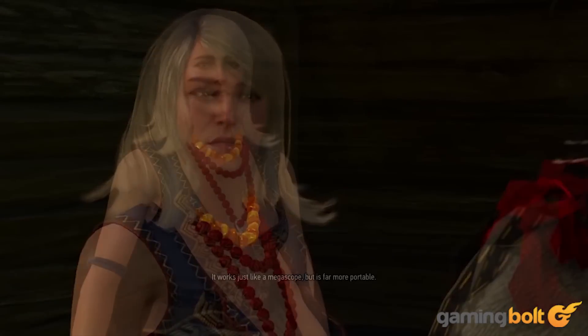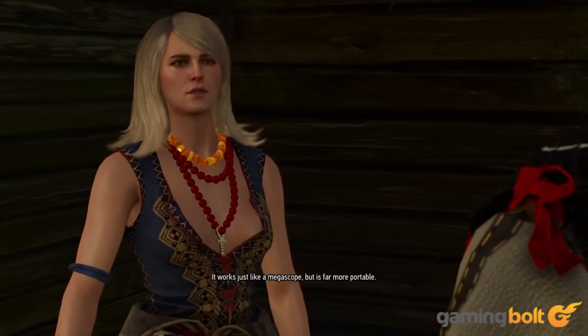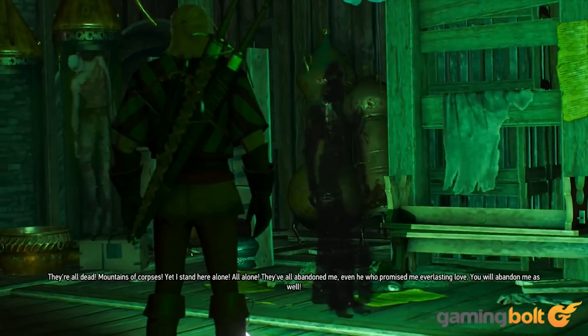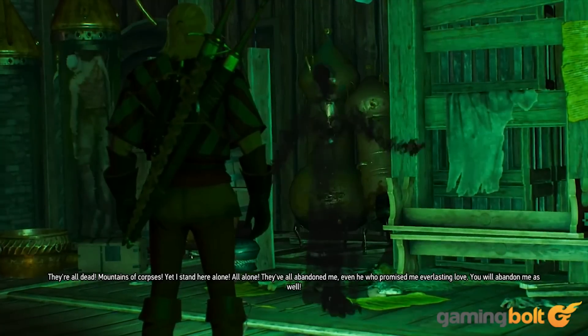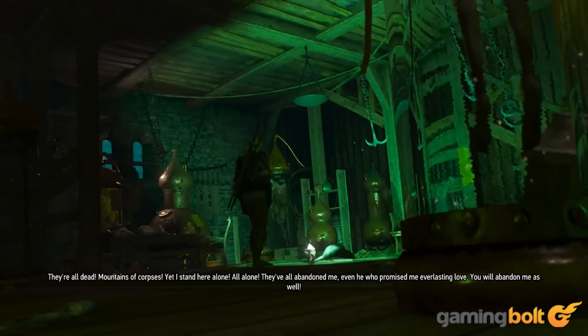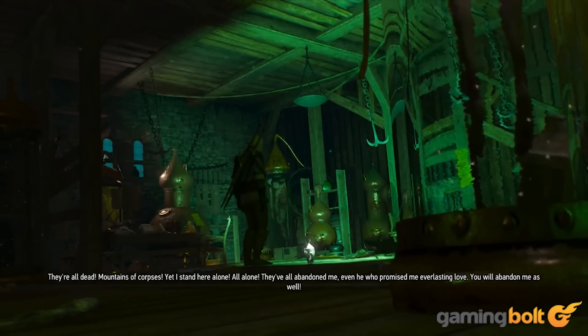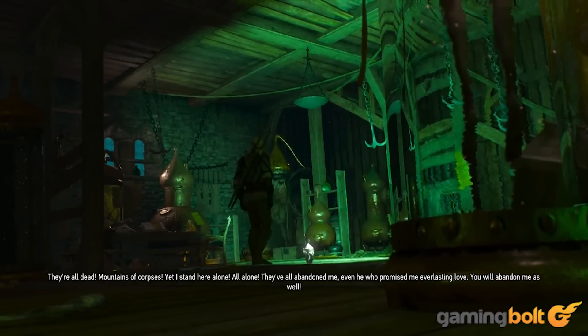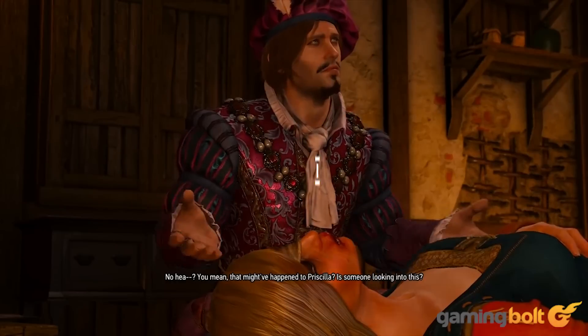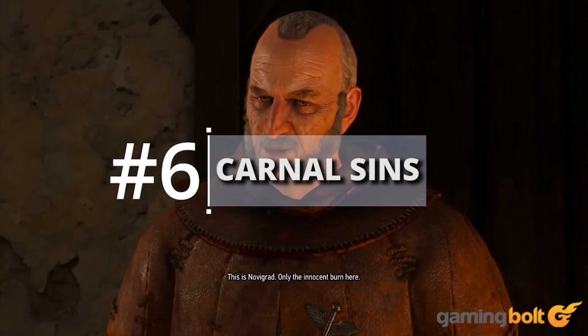A Tower Full of Mice — the Keira Metz storyline in The Witcher 3 is enjoyable for a number of reasons, one of them being the fact that she is a very well written character who, it turns out, can also be romanced. A Tower Full of Mice is probably the best quest in her quest line. It sees you traveling to an abandoned tower — a location that turns out to be extremely haunted. The events that play out are chilling, and the ending will leave you satisfied, if not a little sad.